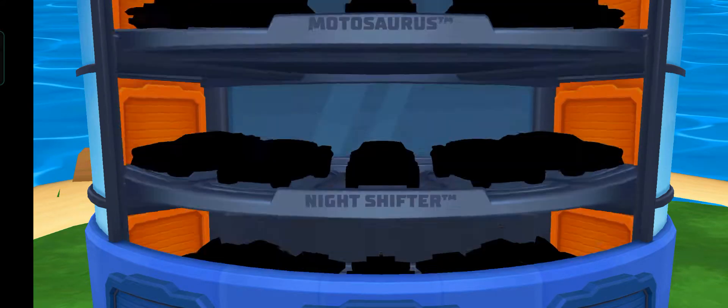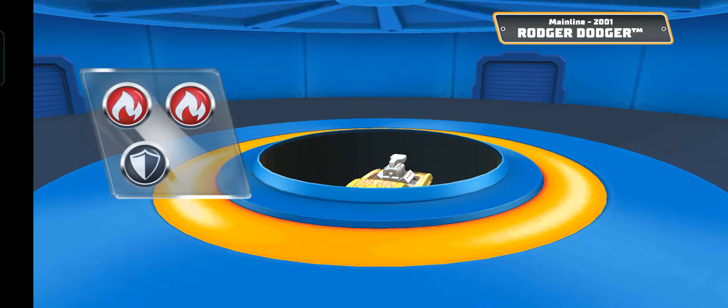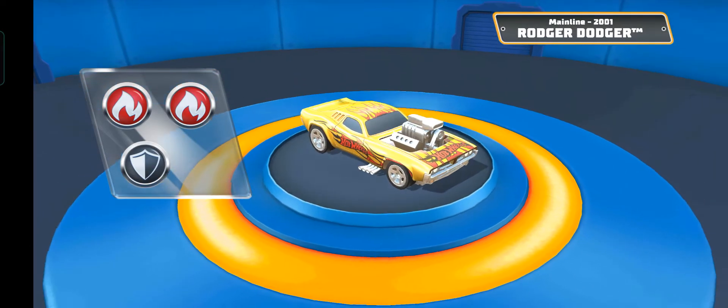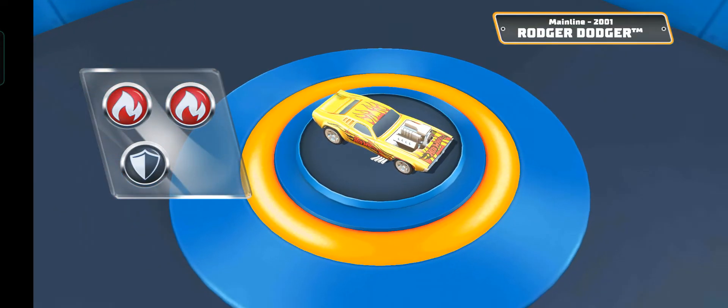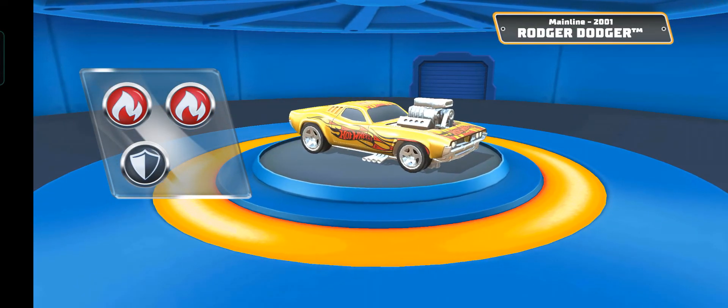Hey, there's your Roger Dodger. Tap on it to see it up close. Tap a car to see it close up, or just hop on back to the action. Swipe to look around. If you want to know more about this car's edges, just tap on them.